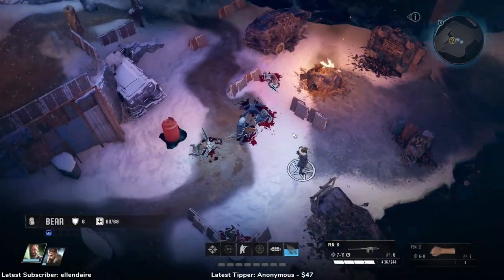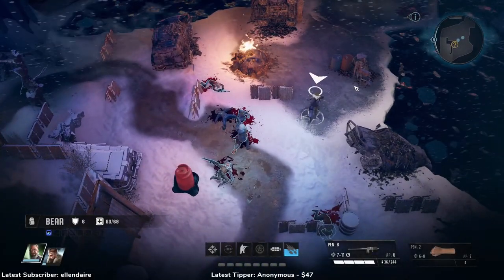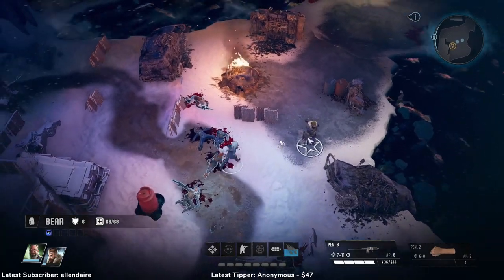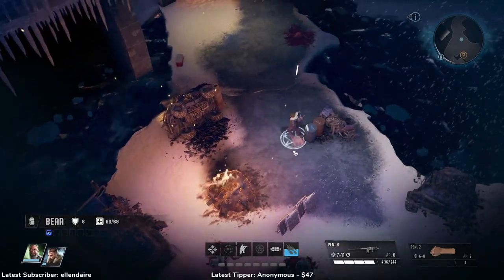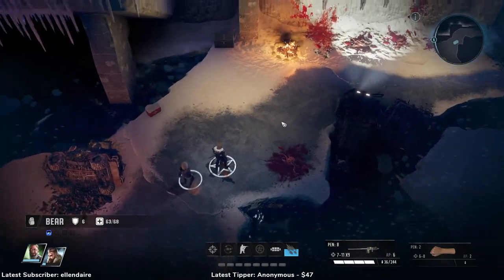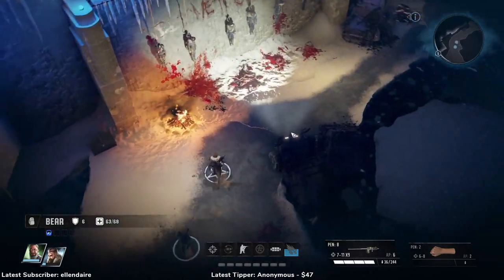Welcome back to Wasteland 3. Let's continue where we left off. In the previous episode, we had some interesting initial encounters and we killed the deserter. Because damn right we did.